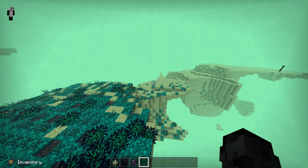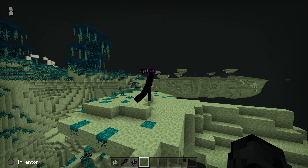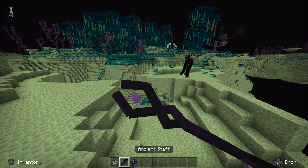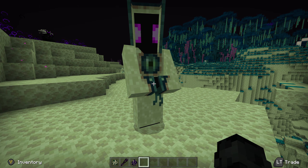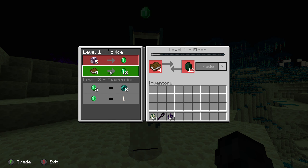So we've got this dude that we already saw — he spawns naturally, like a massive Enderman with a skull on his head, which is cool. Then there's the Ancient Staff. You either get it by killing those guys or trading with these wandering trader-type mobs. You can find them dotted around the End or in End Cities, and you can trade End-related stuff with them.